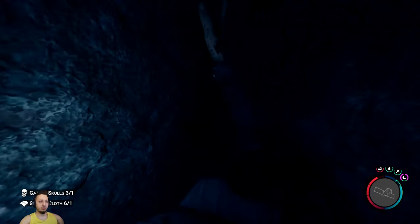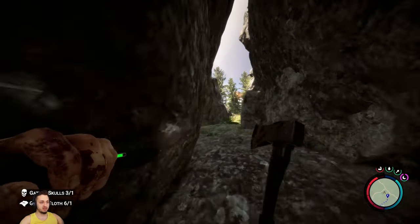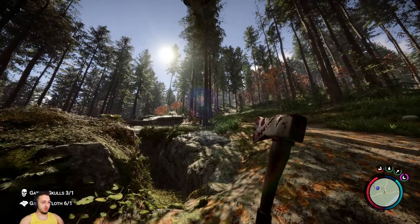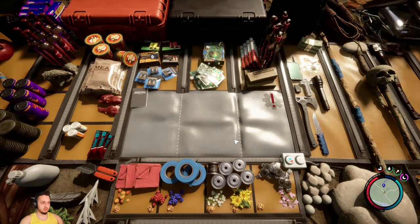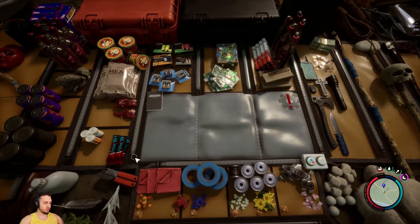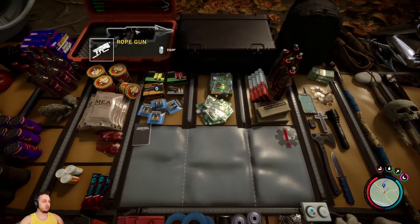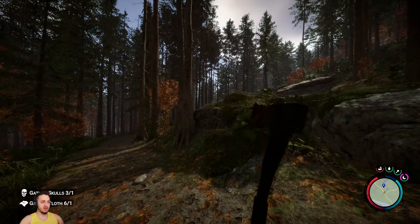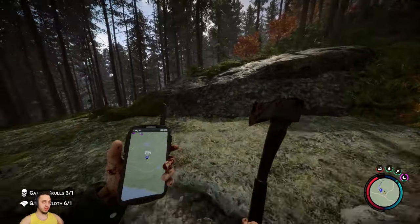I wonder what the other way was - maybe just another exit. We're back to the surface! I can see clearly now, the cave is gone. Taking a minute to adjust my eyes. We made pretty good progress - got the rope gun, got some hooks we 3D printed, also got this can opener. I made a video on that. There's the rope gun right there, which we can use to get the shovel at some point. This is just the top of the cave.